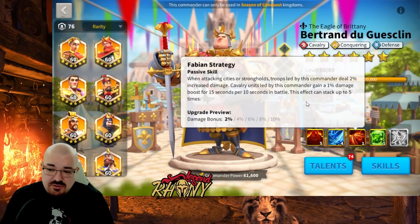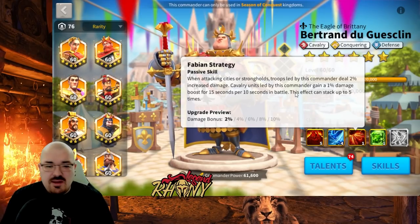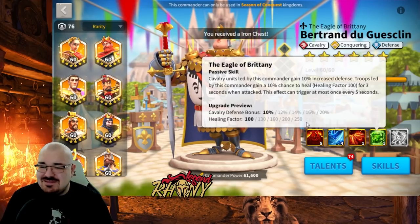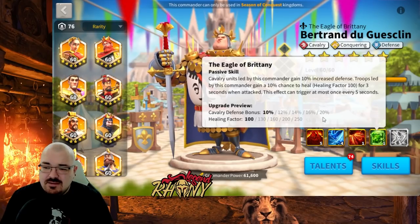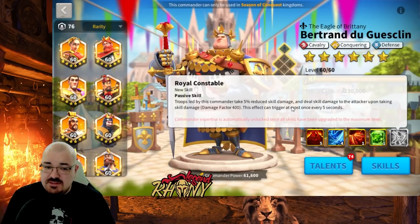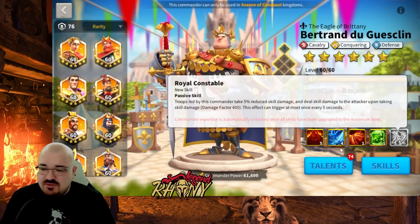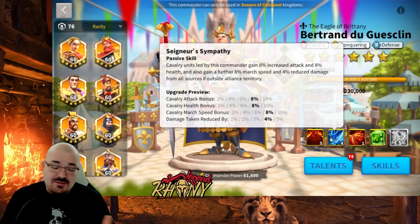He does get a nice damage boost when hitting cities or strongholds because he's a conquering commander made for rallying. His fourth skill provides healing while marching — healing is not the most important skill a commander can have — but it also gives 20% cavalry defense, which is really nice. His expertise gives troops led by this commander 5% reduced skill damage, which is pretty low. You don't really see a huge difference in a rally situation from that alone.